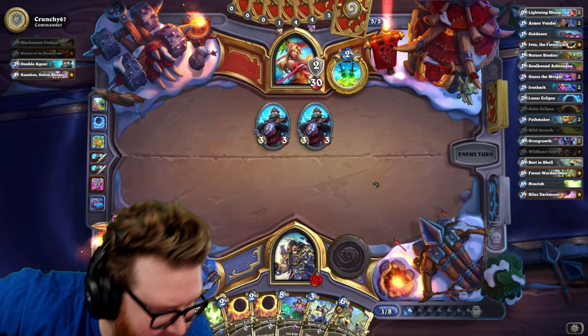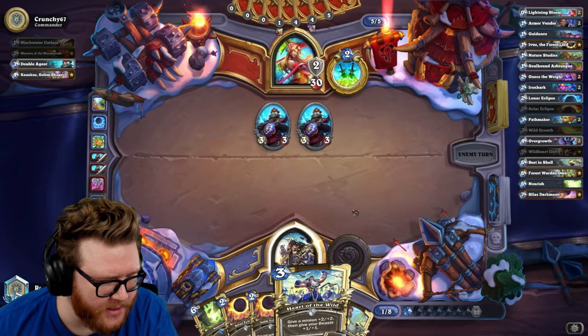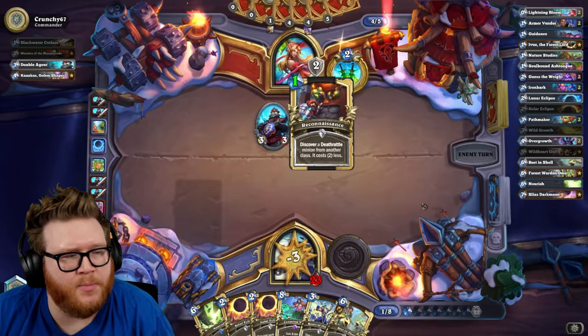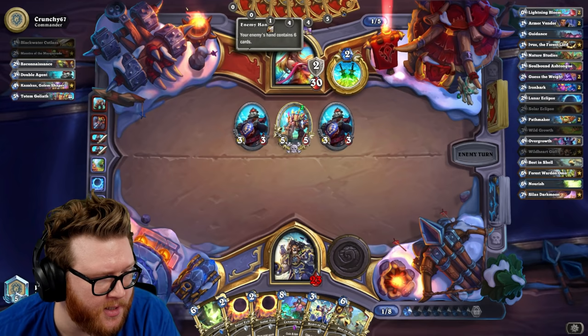We can actually go Solar Best in Shell already. That's eight — can I play a Heart of the Wild with it? That's 11, not quite. Might want to take a ramp turn here, I am light on cards. Maybe just play a Nourish this turn — hero power, Scenario — that's pretty good. Maybe get a nice rush minion or something. Thankfully they only went to 32, and wow that's a good deathrattle.